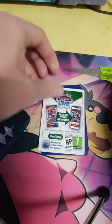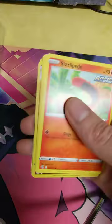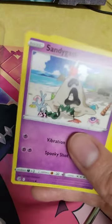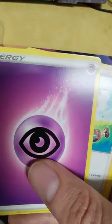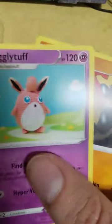Last one — hopefully there's something neat in this one. Another type of picture of a Vulpix. Yeah, it's not looking good. That's a darn shame — nothing really good out of all those packs.